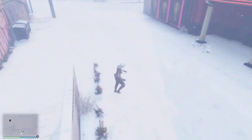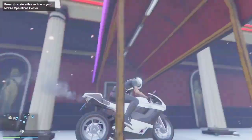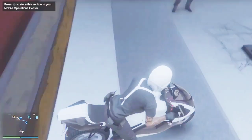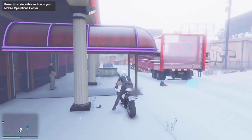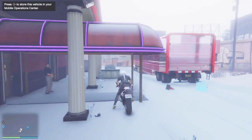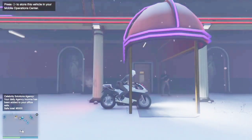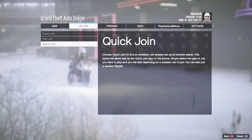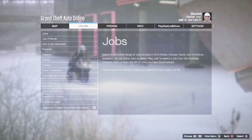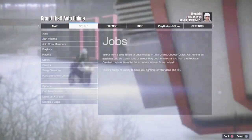Huge shoutout to Rico for hooking me up with the unreleased vehicles — thank you for that. Now I'm going to drive my motorcycle, which is my free vehicle, up to the strip club entrance area. As long as I am looking at the bouncer, I'm going to press right d-pad one time, and then my Mobile Operations Center is going to wig out — that's fine.